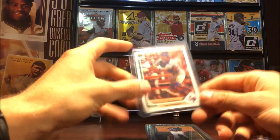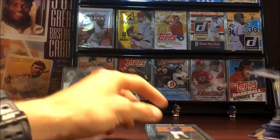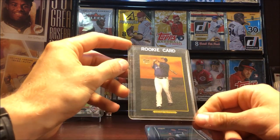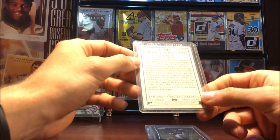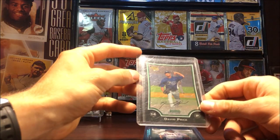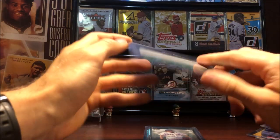Ivan Rodriguez — that's his rookie. Prince Fielder Topps Turkey Red Black Border rookie from 2006. And a David Price rookie from Bowman Chrome 2009.